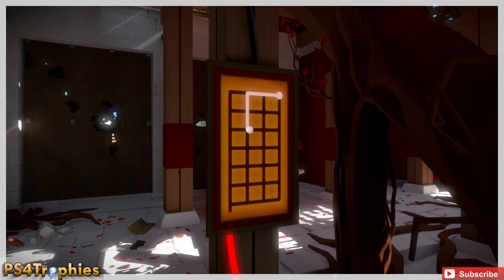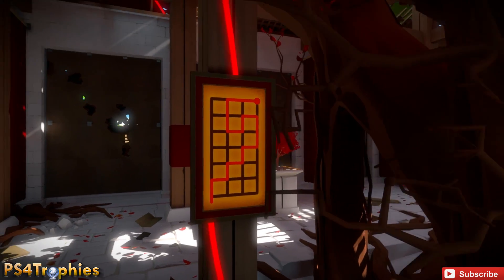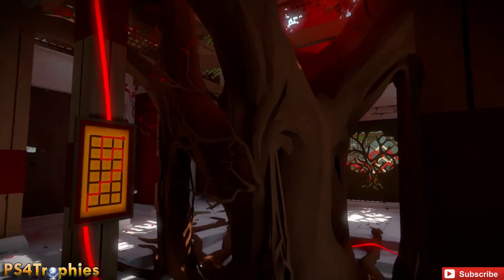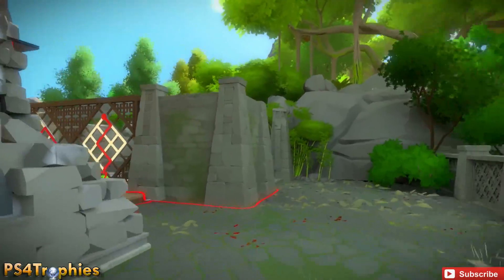This is our last one. After we get this one we're going to have to go outside and then just hit the final switch to activate the laser. Going outside, just go around to the opposite side of the building from which you entered.